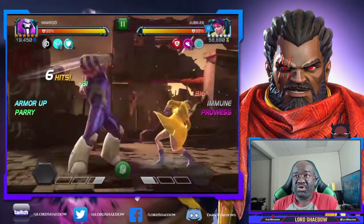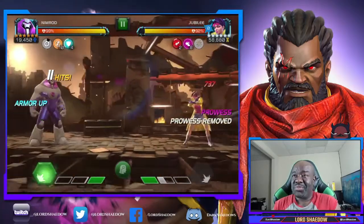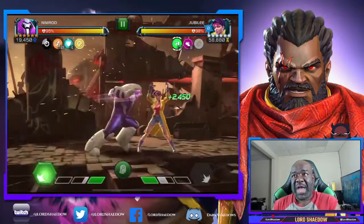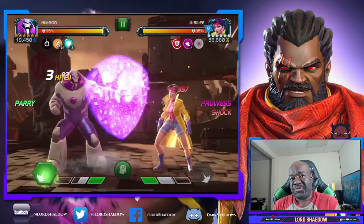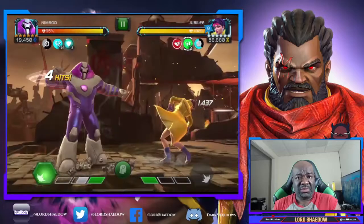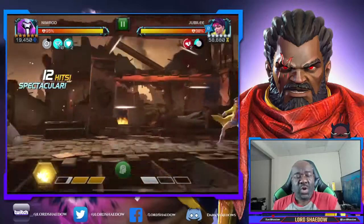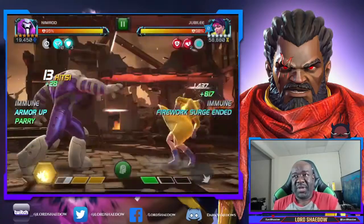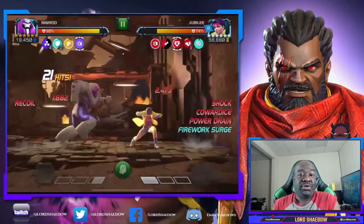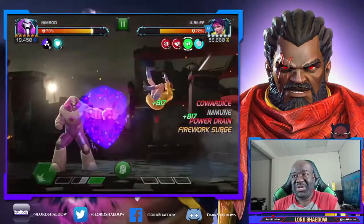This first fight is against Jubilee and I brought in Nimrod. I recently grinded for Nimrod in the arena, took him to rank three, and then didn't really use him, so I brought him in here just to use him. You can see I'm having issues dashing and parrying — I don't know what's going on, it's not new of course, but every once in a while it's not consistent with me.